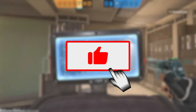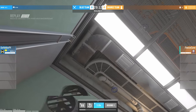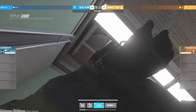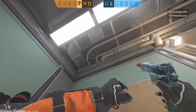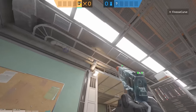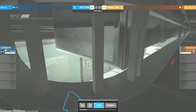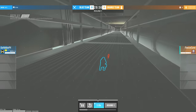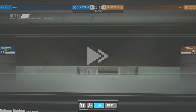Next up we have this insane spot on Canal which I've never seen — let me know in the comments if you've seen this Canal Echo strat. So this one is a little strange, but you can throw it up here and then ride the electrical up here and you can see all of green side.